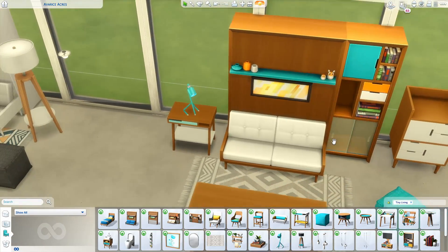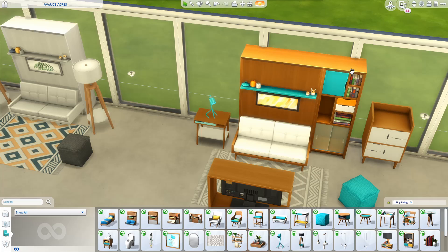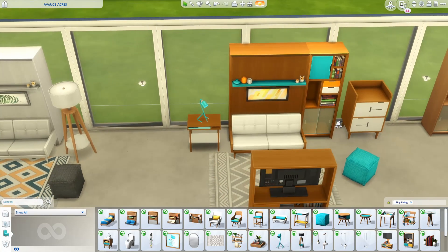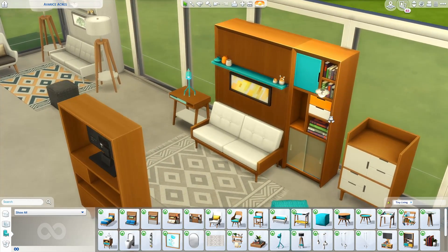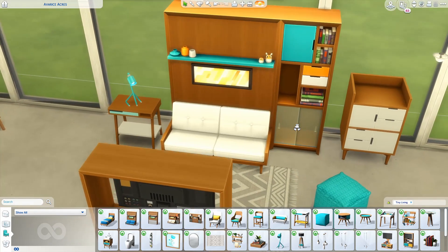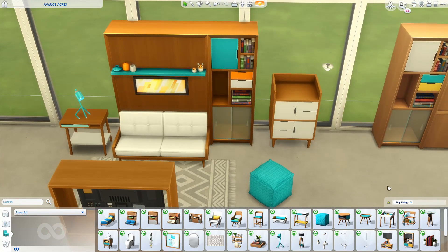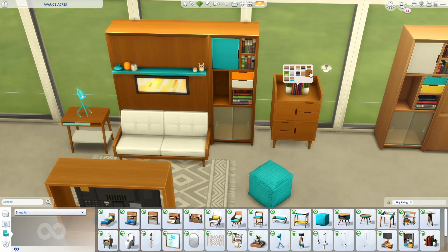Moving on, this Murphy bed combo is the exact same as the first but it comes with a little bookshelf attached to it. Here I've gone for a darker wood color scheme with pops of turquoise blue. This bookshelf is new, and then we did get a nice little dresser that is also new. You can stack things on top of it like a little decorative piece. It comes in a lot of different colors — there's purple, orange, red, and a lot of just nice neutral colors as well.